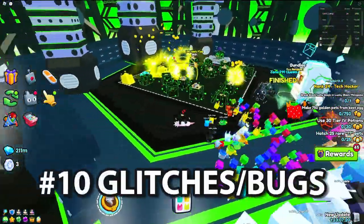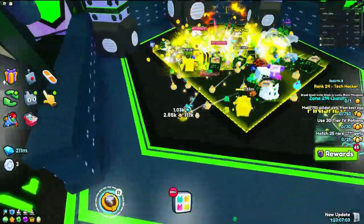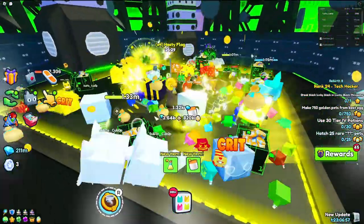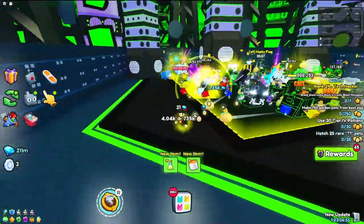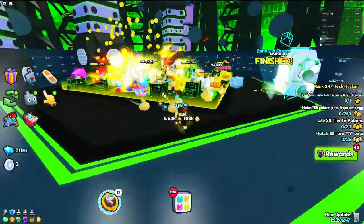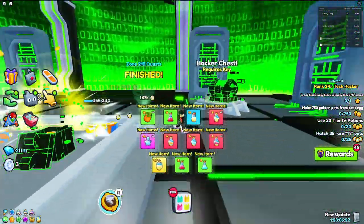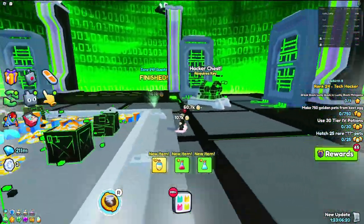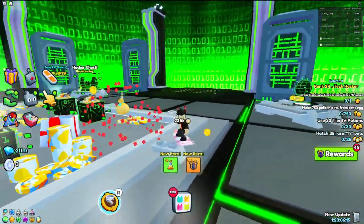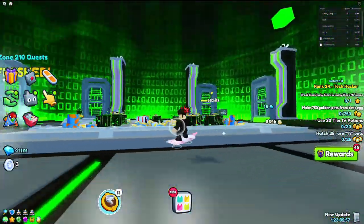At number 10, we have glitches and bugs. This one is obviously going to be lower on the list because these get patched pretty quickly. But when they actually find the glitches and bugs, they are super OP and you have to make sure you take advantage of them before they get patched. Most glitches and bugs are actually free-to-play, which means anyone can take advantage of them. An example would be the infinite seashell glitch with the boss chest inside of the obby world — probably the most OP way to obtain seashells back when it still worked.